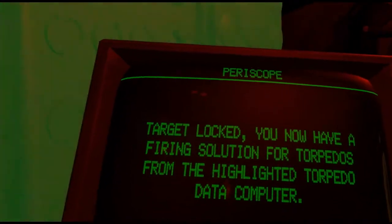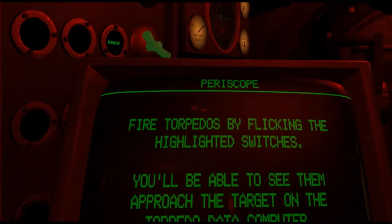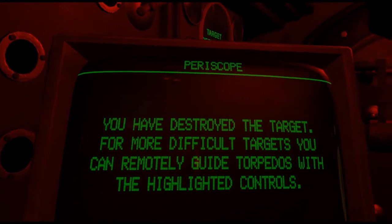Target locked. You now have a firing solution for torpedoes from the highlighted torpedo data computer. Fire torpedoes by flicking the highlighted switches. You will be able to see them approach the target on the torpedo data computer. You have destroyed the target. For more difficult targets, you can remotely guide torpedoes with the highlighted controls.